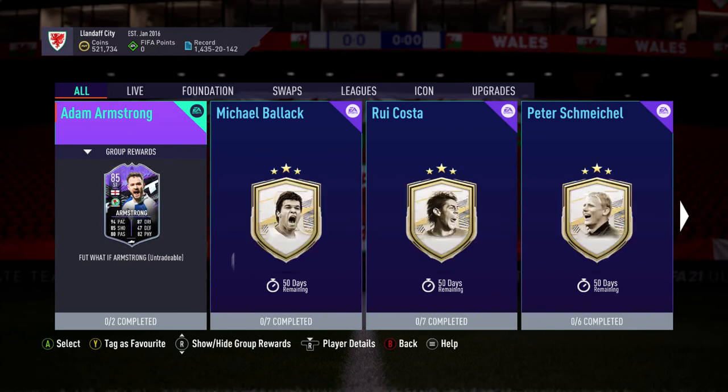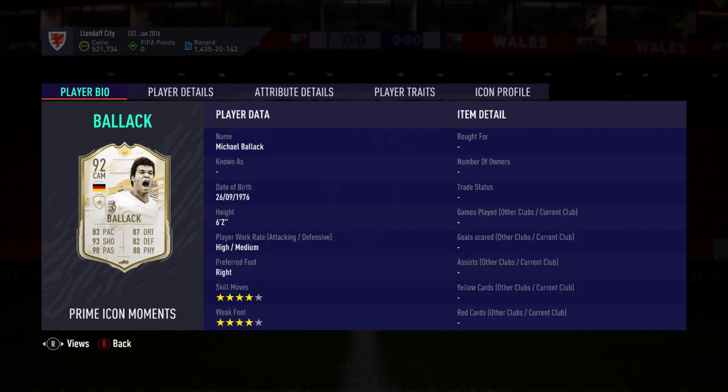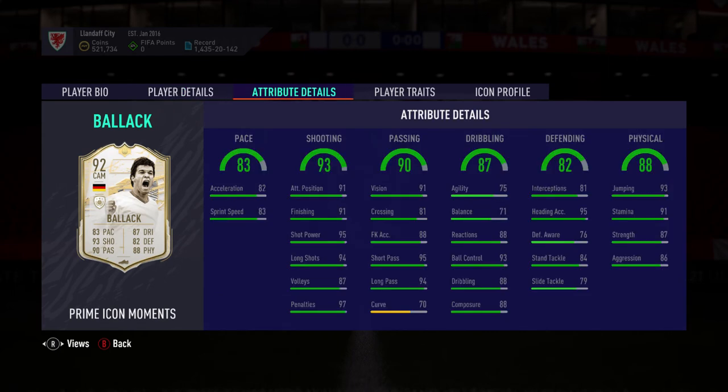We have icons — what a surprise. So we have Michael Ballack Prime Moments, Ballack 92. He's quite a highly rated midfielder — 92 rated, four-star four-star, high/medium work rate, six foot two. His stats have no real weak points; the lowest two stats are curve at 70 and balance at 71. He's lethal in the air — heading accuracy 95, jumping 93 — power free kick, power header from a corner, he's going to be dangerous. The aggression, strength, stamina, jumping, and heading accuracy all work well.